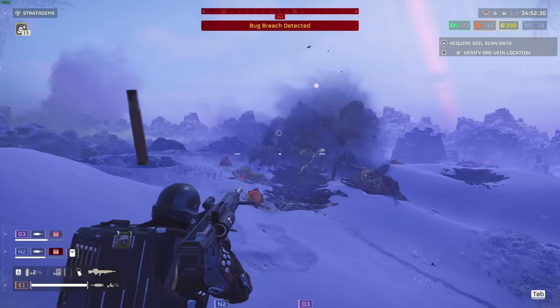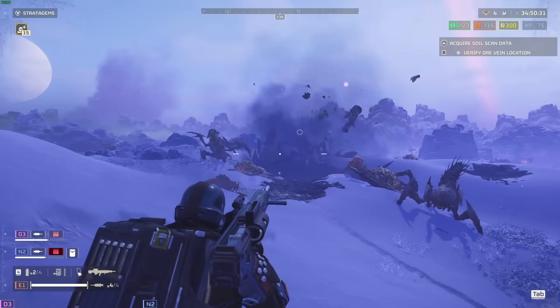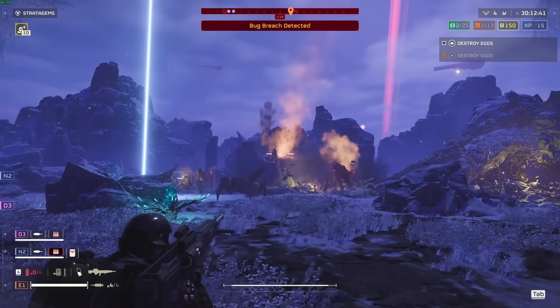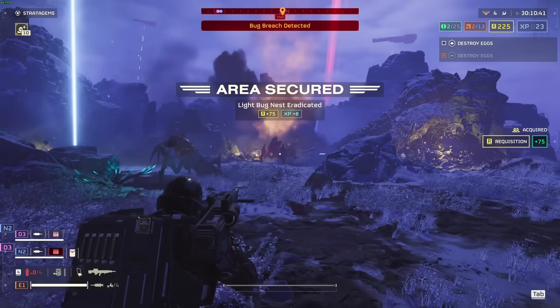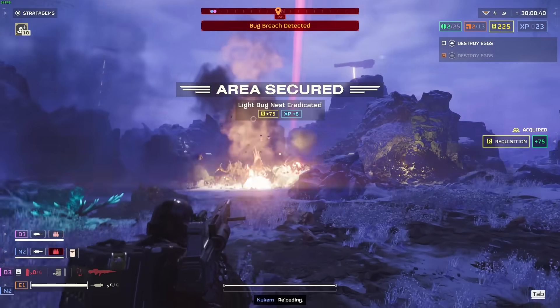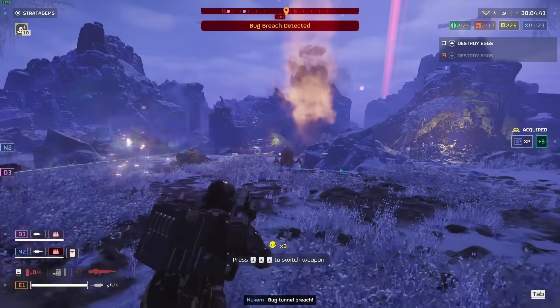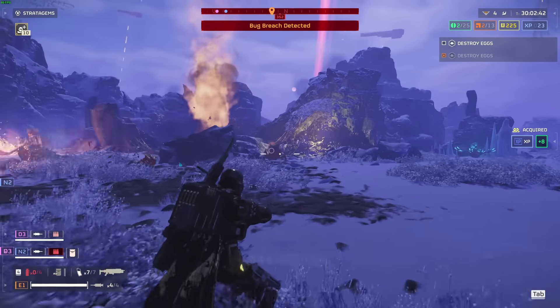The autocannon is amazing for the early to mid game and will make mincemeat out of most objectives and enemies. You're able to use it to fire directly into bug holes and outposts instead of needing to constantly restock on grenades. This makes it easier to blitz through missions and get through both lightly and moderately armored enemies without wasting ammo.